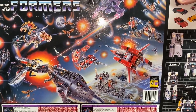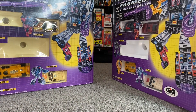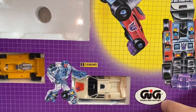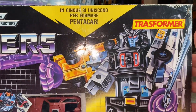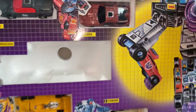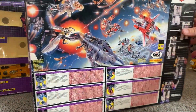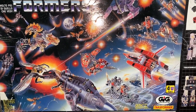Moving over to the GIG variant — for those who don't know, GIG was the Italian company licensed by Takara to make Transformers in Italy. Just like you had Hasbro in America, CJ in France, IGA in Mexico, GIG was in Italy. They were called Transformers, but instead of being called Menasor he's called Pentacar — I'm sure that's something to do with 'penta' meaning five, and car, so five cars. And interestingly, Motormaster's name in the GIG version is Barracuda — quite a nice name. If we spin it around, we've got exactly the same 1985 battle scene, and in the bottom right corner you can see it says GIG Transformers.